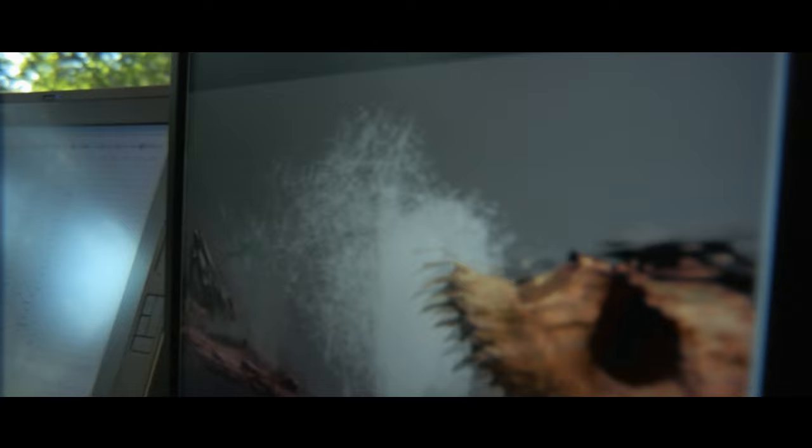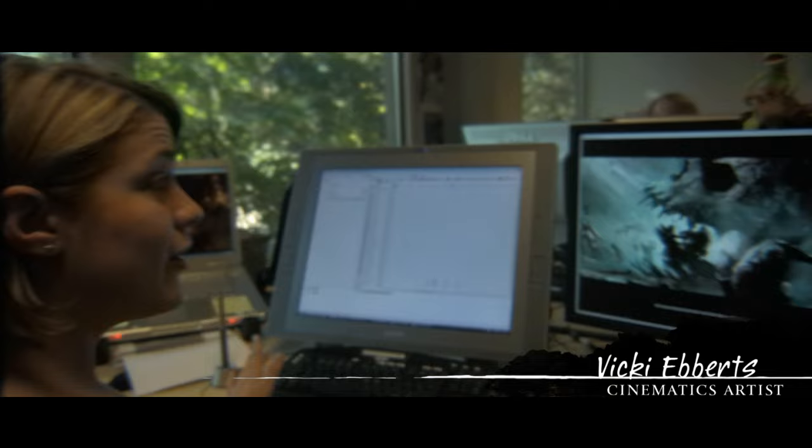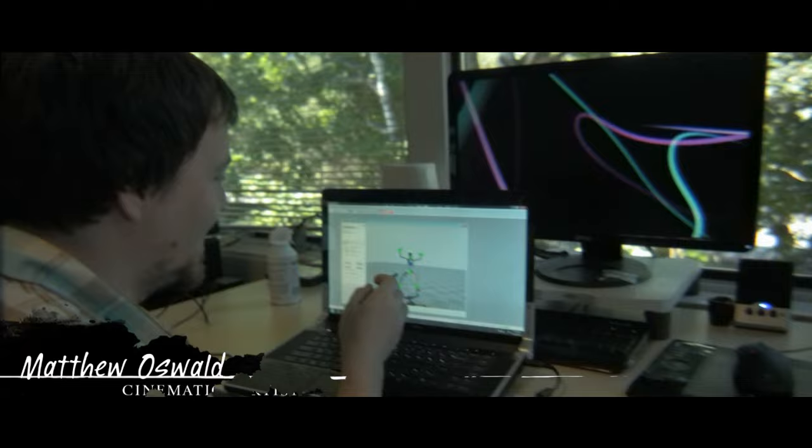From here, our motion graphics artists start animating the pictures and create the cool parallax effect that gives the illustration depth. We can use 3D models and characters and custom lighting and particle effects, and it's our job to really incorporate all these different elements and make sure they work well together. What we try to do is take concept art, illustrations, anything the artists give us, and just bring it to life.